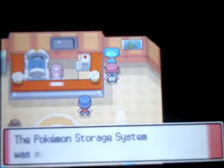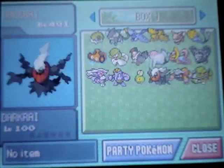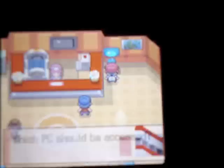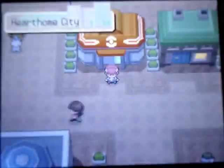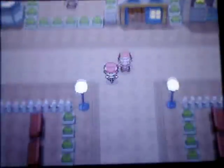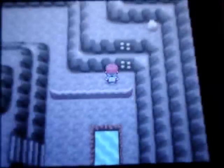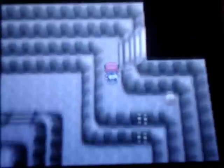Alright guys, so as I said in my last video, today I'm going to catch Arceus. I'm getting ready. Now I'm gonna go to Mount Coronet to go to Spear Pillar. Now you can't get Arceus without an Action Replay or Game Shark — it's only available by cheating. You can't get it at any Toys R Us event or anything like that.